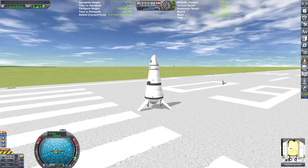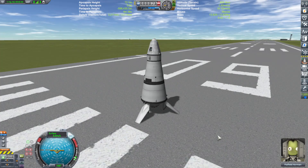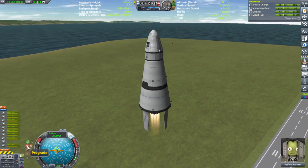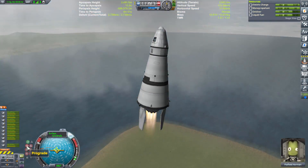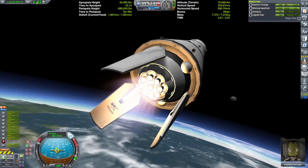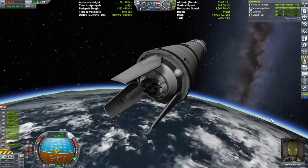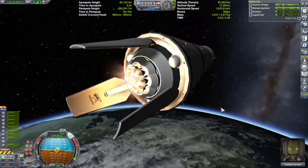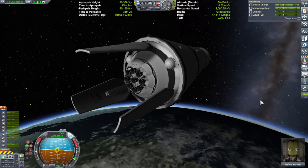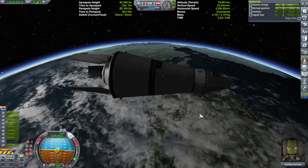That's bright. Alright, spike engines in 3, 2, 1. Okay, so we only have 93 meters per second left over. Definitely not enough for a power landing. But I sort of knew that was going to happen according to the numbers in the hangar bay.